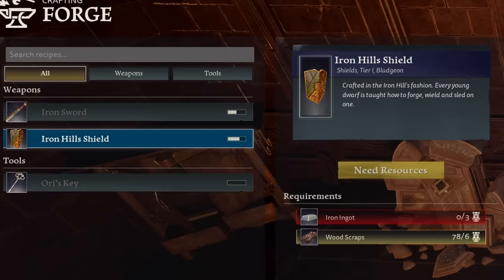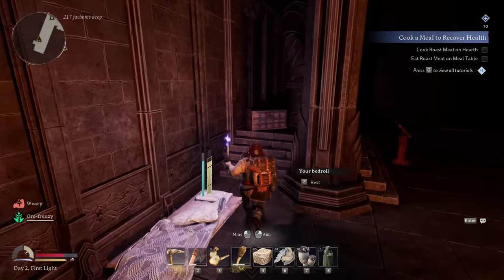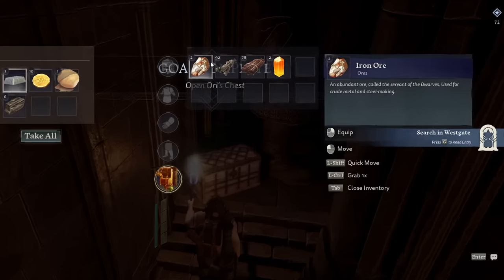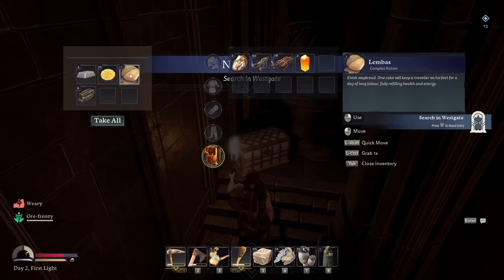Iron Hill shield! All right, give me some more of these. I'm going to make Ori's key. Now that I have the key, let's open up the chest. Inside we had iron ore, metal fragments, and more citrine. Lambus bread! The elves will be happy. And more coal. Beautiful.